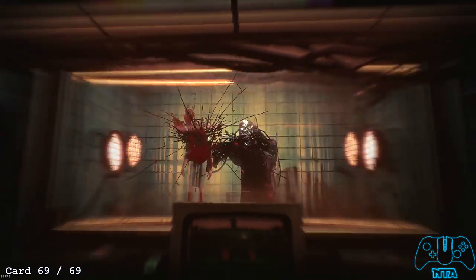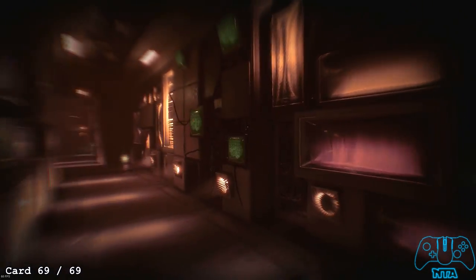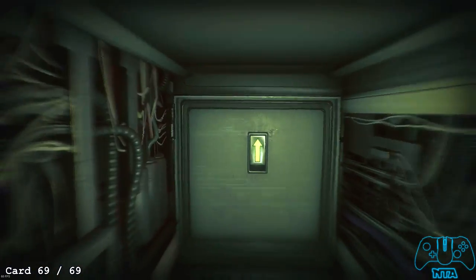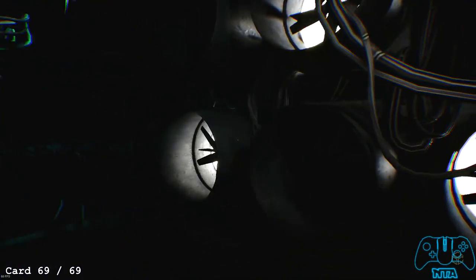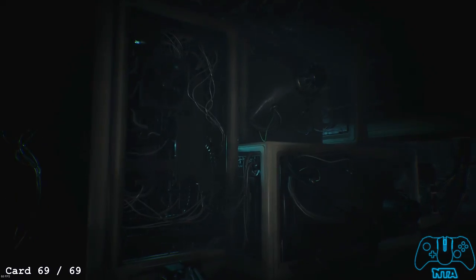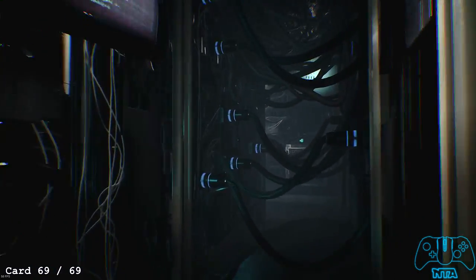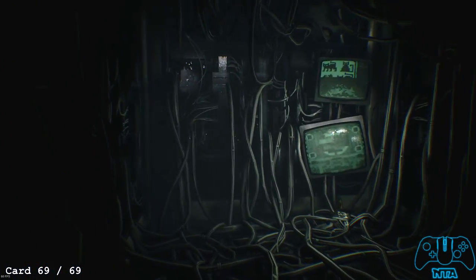The monster is very angry — we need to run. Go into the vent. We need to run away from him. Keep going around and you'll notice six fans glowing white. Once you see them the floor will steam up. Always look to the right in the crawlspace — look for loads of power cables. Once you've done that, you will find your final card, and you'll get the achievement for finding all the cards in a single playthrough.